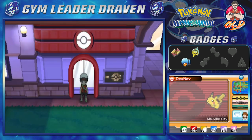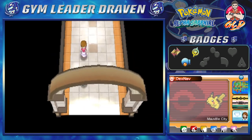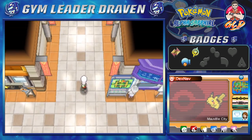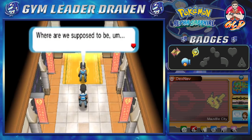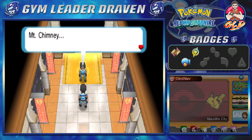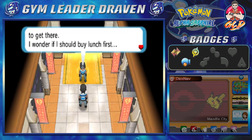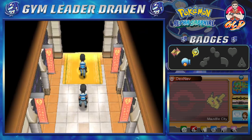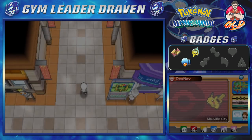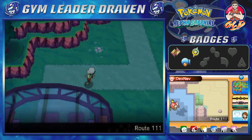We're going to be going north of Mauville City straight to Fallarbor Town - we've got a lot of stuff to cover. Team Aqua is still doing nothing good. We're supposed to be heading to Mount Chimney - stay spaced out and you'll get scolded by Archie. It'll be a long walk along Route 112 to get there. You'd probably want to buy lunch first because it's a long ways up. Let's go ahead and continue our adventure.